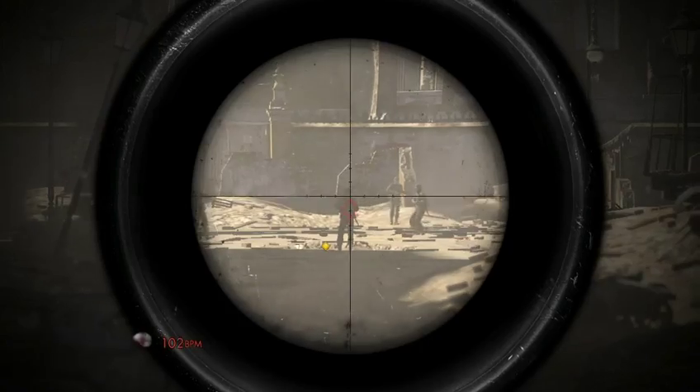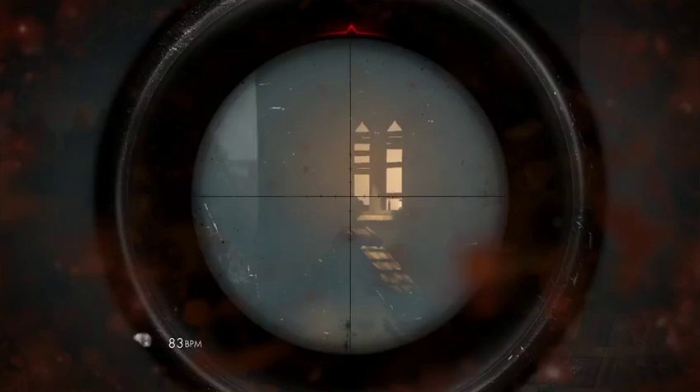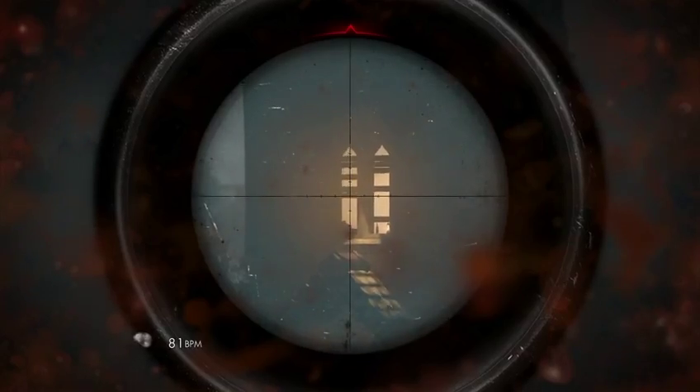A unique feature of Sniper Elite V2 is our ballistic system. In it we calculate gravity, so bullet drop plays an important part. Crosswinds need to be taken into consideration for all your shots, as does muzzle velocity. You'll need to aim not only above your target, but also to the side in order to compensate for all of these factors.